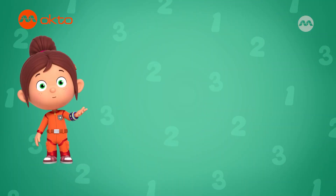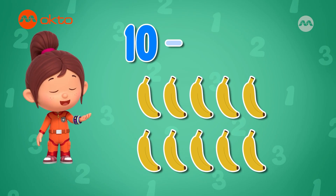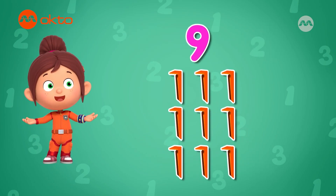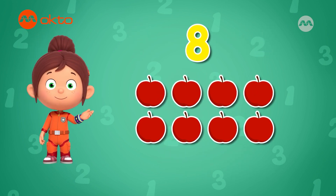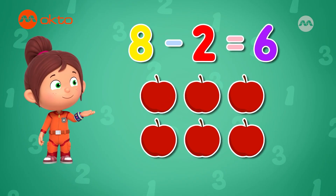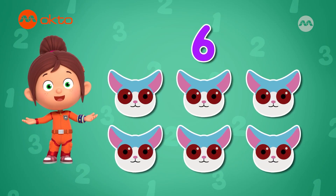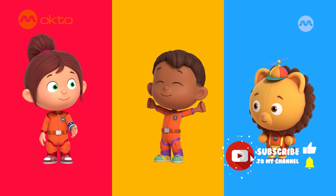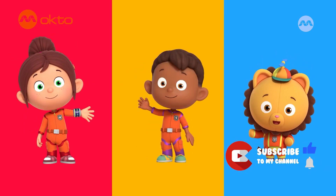Today, we learned about the number six. Ten take away four bananas equals six bananas. Nine take away three tent pegs is six tent pegs. Eight take away two apples gives us six apples. And twelve eyes belong to six adorable bush babies. That's so number neat! You can always count on the Number Squad! See you soon!